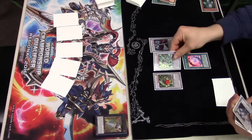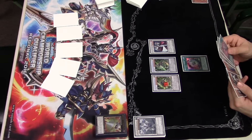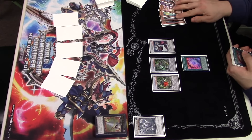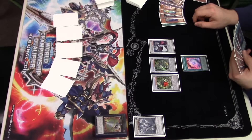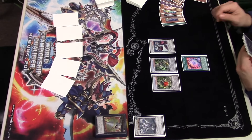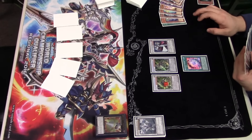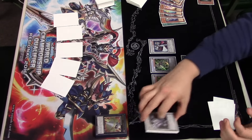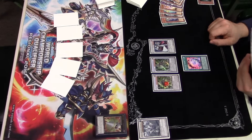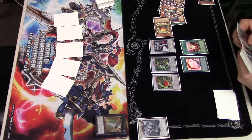Now with Formula and Charge Warrior you get draws — it's actually like a five-card draw combo. You draw off the Warrior, draw off Librarian, then go into Formula for two more draws, then sync into Omega with Warrior and Formula for another draw. You're also creating a solid Level Eater target; with Librarian on field you keep using Level Eater to keep plays going, which pretty much secures your success with the deck for that turn.